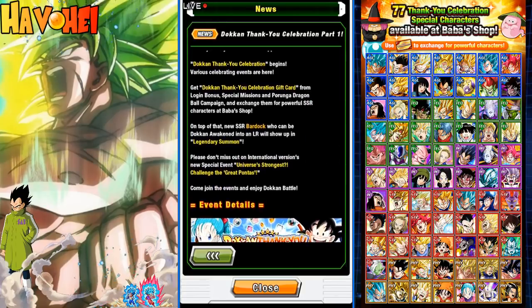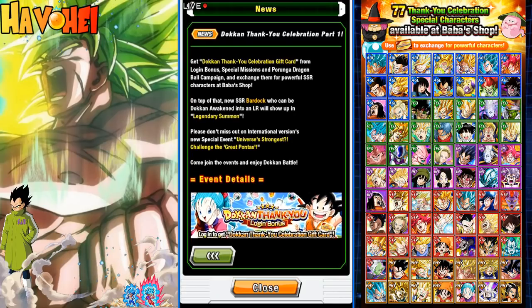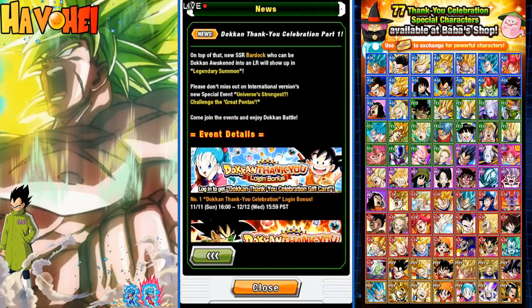On top of that, SSR Bardock — which is basically the LR Bardock — will be coming out. Please don't miss out on this; international versions, which is global, of new special events: universe strongest challenge and the great Pointas. That's the Monaka there.